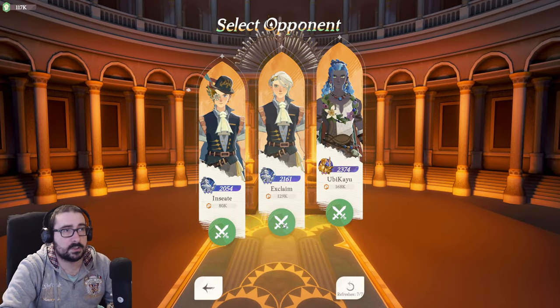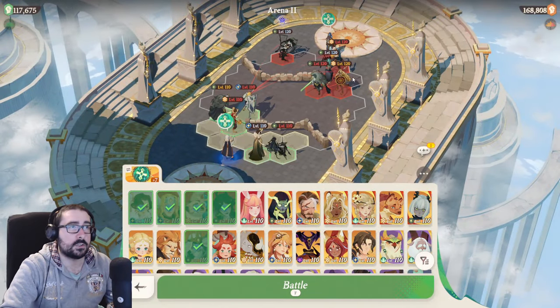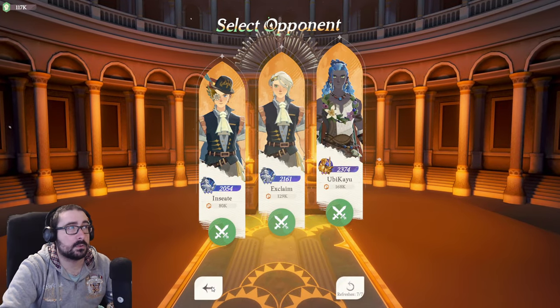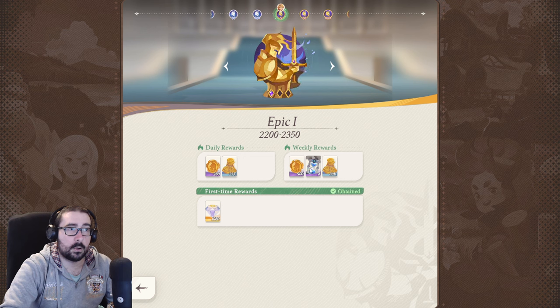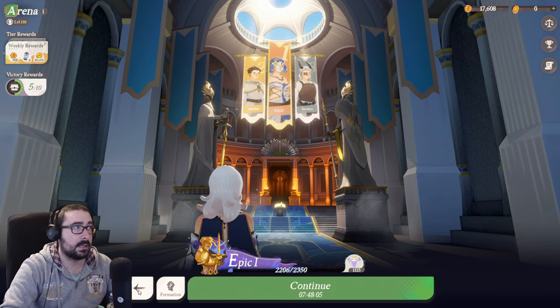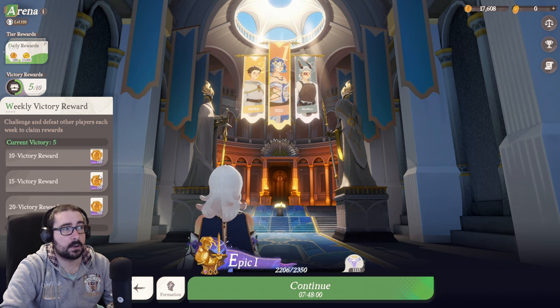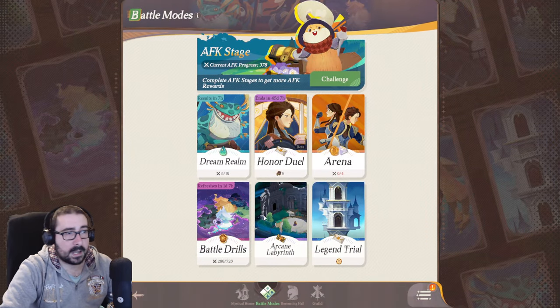Arena is your classic arena — just challenge them and you'll be presented with a list of people. You can click them to look at what they have without committing, then go back and it won't count your try until you actually start. There's a whole progression system that rewards you with coins and diamonds when you first reach a certain ranking. You want to win a certain amount of times per week because they give you a lot of coins for characters.